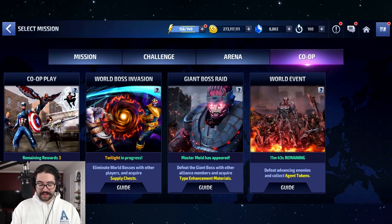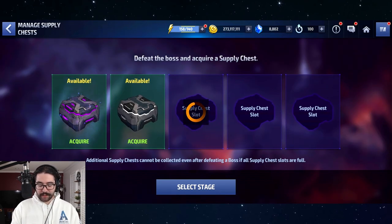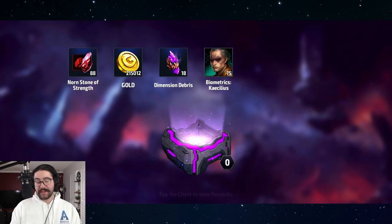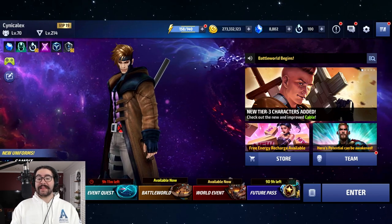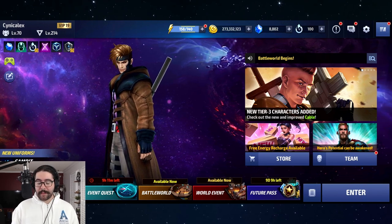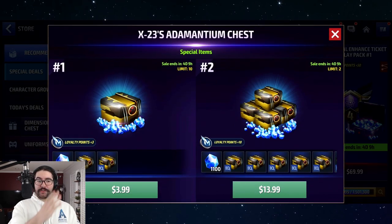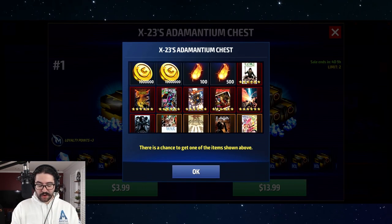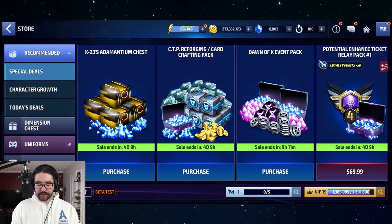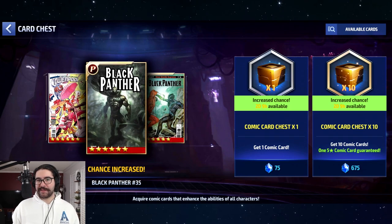World boss invasion sometimes has cards too — it's very rare, you need a high quality chest, maybe legendary or mythic. For big whales, co-op can have cards if you have high VIP. And last but not least, if you really need cards and can spend money, these chests are amazing for five and six star cards — there's roughly a 20% chance to get a five or six star card, or you can really bust the bank if you're desperate.